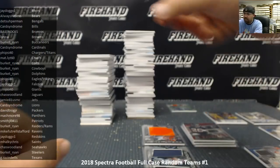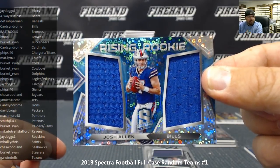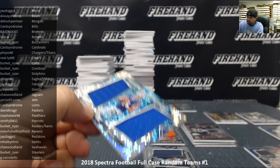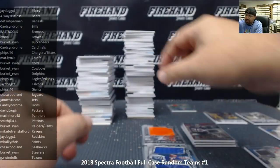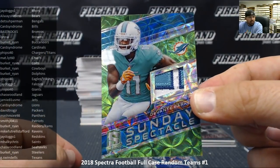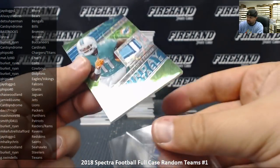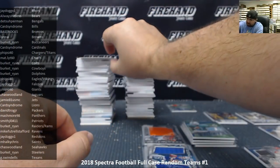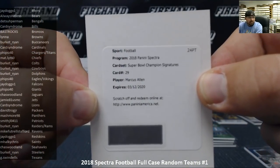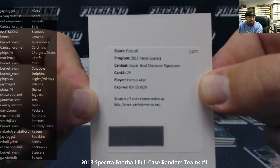Sorry about that. Josh Allen numbered to 99, that's a neon blue Rising Rookies for the Buffalo Bills — Bills going to Card Syndrome. For the Miami Dolphins, Devante Parker, 10 of 25 — that's a Sunday Spectacle neon green jersey patch — Dolphins going to Ryan Burkett. We've got a redemption: Marcus Allen Super Bowl Champion Signatures for the LA Raiders — he never played for the Oakland Raiders, only the LA Raiders, he likes to remind people of that. Raiders going to Ryan Burkett.